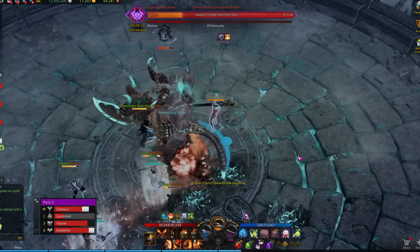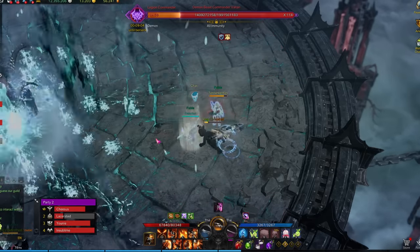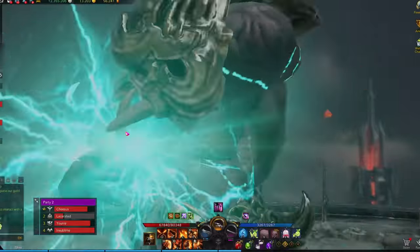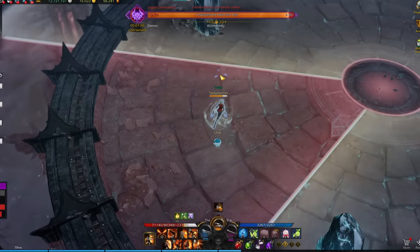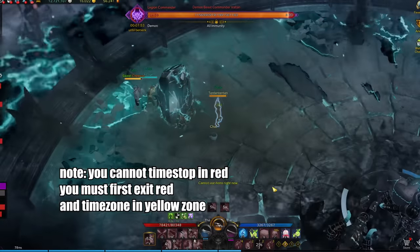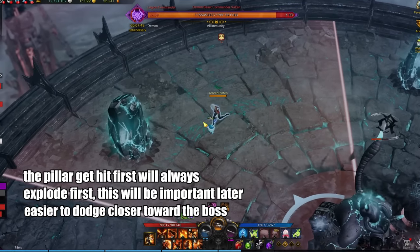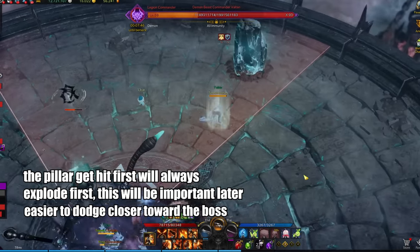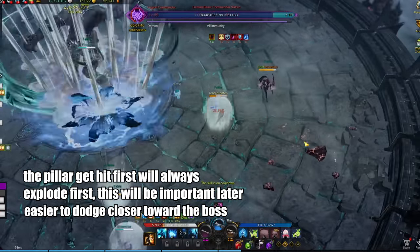The next major mechanics happen at around the 110 HP line, where Voltan will jump to the middle and follow up with a pizza attack, before we jump into a quick cutscene. Pillars will spawn across the map, and each party member needs to hide behind a pillar away from the center. However, one player will get targeted by a red cone from Voltan — they'll have to direct the red cone away from other party members, then dodge out of it last second to behind a pillar, although you could also use time stop once you have left the red zones. The same attack will happen again immediately, except you don't have to hide behind a pillar — but when a pillar gets hit by a red cone, they'll start exploding from the pillar that got hit first, so watch out for that.